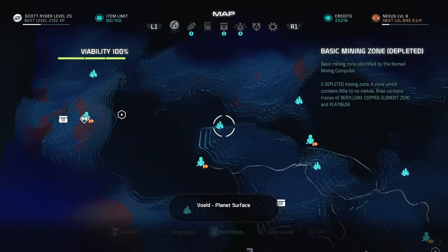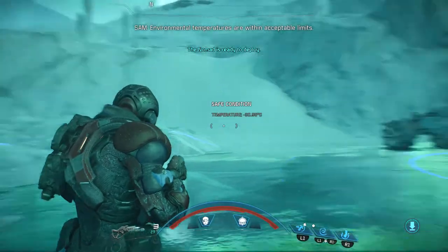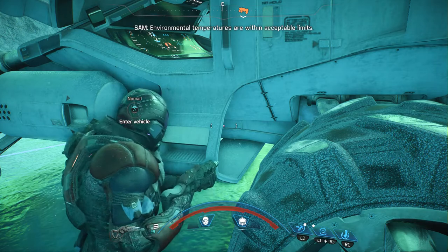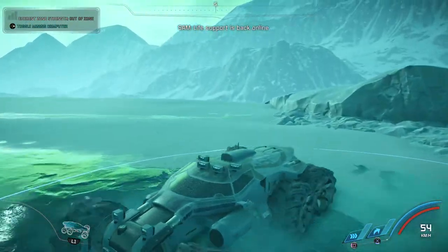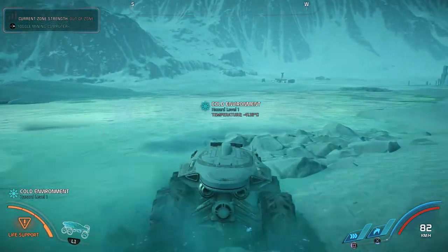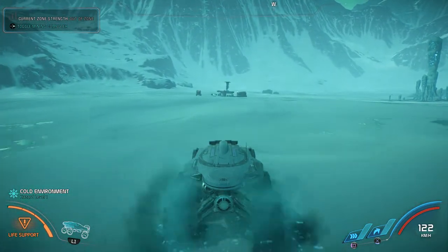Let's teleport back to this forward station and we'll run the circuit again. I'll try to be a little bit more careful, and hopefully it'll clear up this lag I'm getting. Alright, I seem to be good lag-wise. Hopefully I'm good with these Ket camps. That sucks though — I thought that was one of the terminals I could hack.